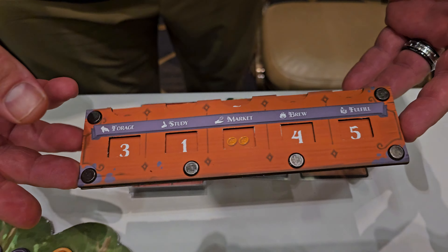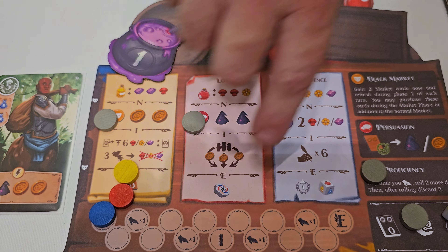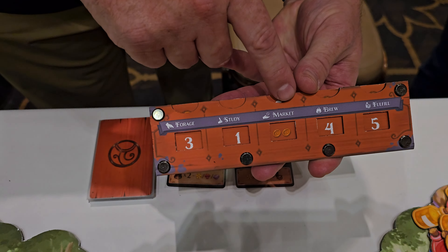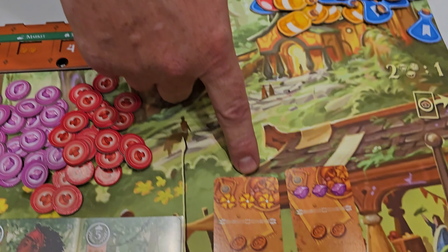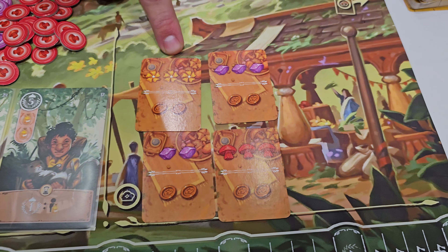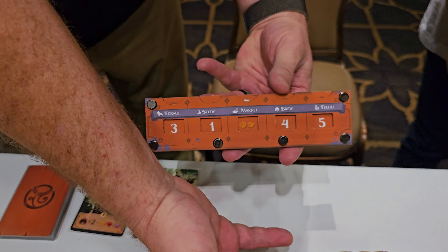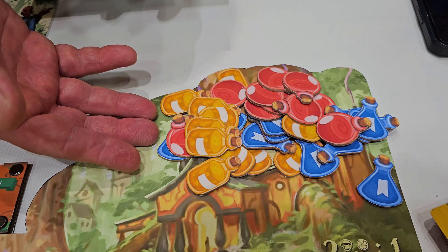What's fairly unique about the game is the way the action selections work. There are five actions in the game. You're going to forage, which means you go to the forest and you get goods. You're going to study — when you study, you go to your desk and you go up on your tech track. You get better at making your potions. There's also market — when you go to the market, you go down here and you purchase these goods.